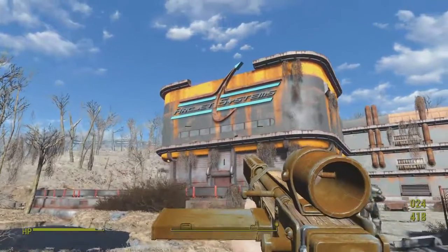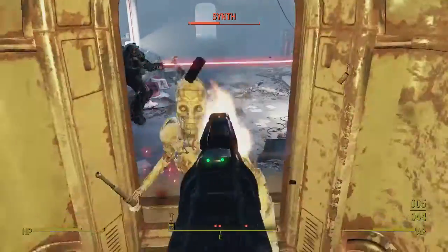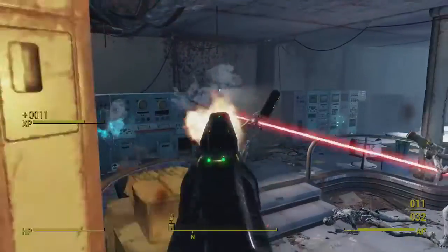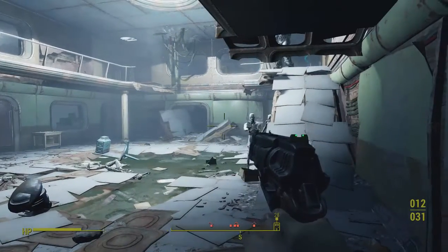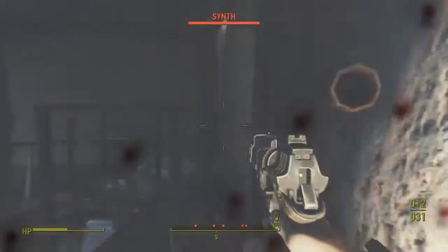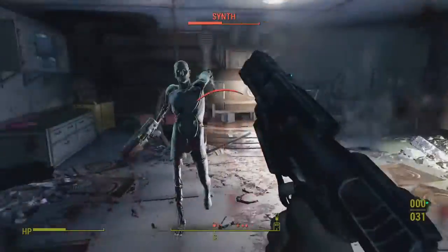I hope my footage isn't laggy because it seems very choppy on the recording. Once you get inside you will fight a boat ton of synthetics. My advice here if you're a low level would be to just let Danse deal with them because Danse is an absolute beast — I basically just kind of stood behind Danse and let him kill everybody. Eventually I got pinned down by a couple of them but I wouldn't mind that too much.